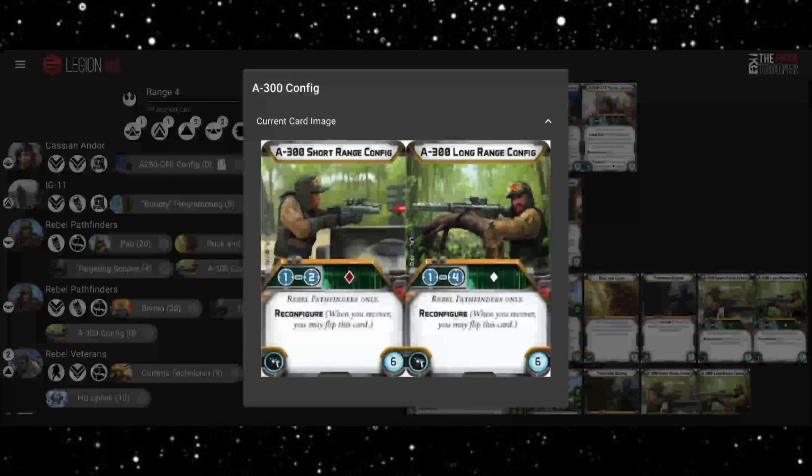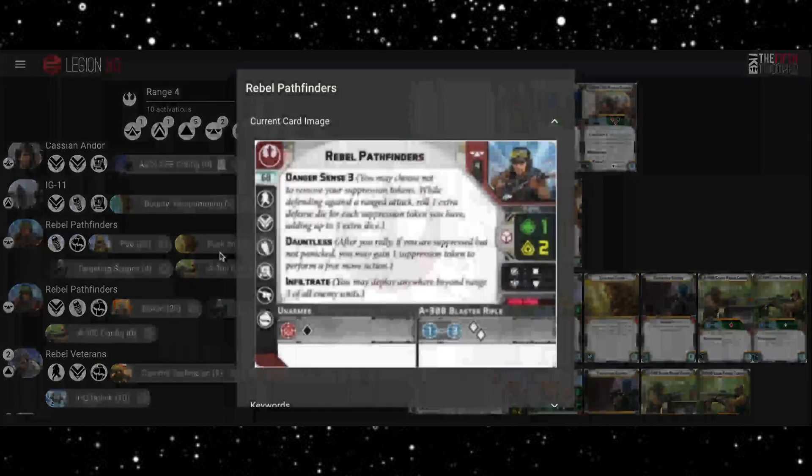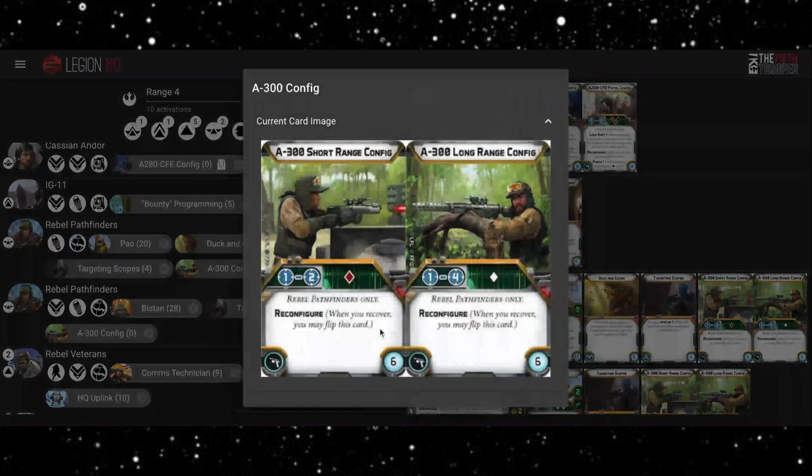I'm not sure how often you'd switch to the short range config. The red dice with surge to hit has sort of seven hits out of eight, and two white surging dice give you about six possible hits, so it's quite marginal — but maybe that red is just more consistent at range two. We will be recovering with these units quite a lot so we will have the option to flip config whenever we like.